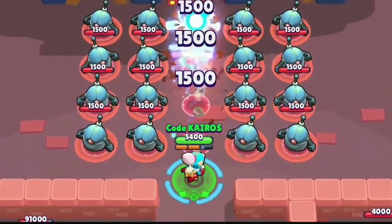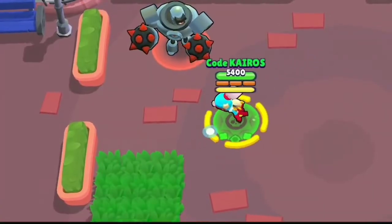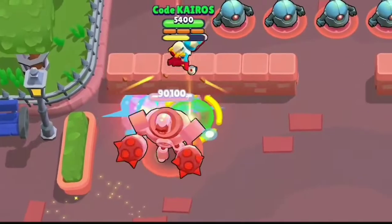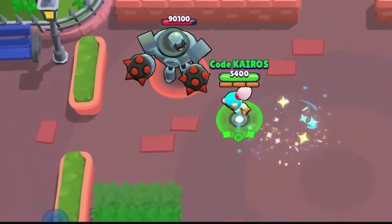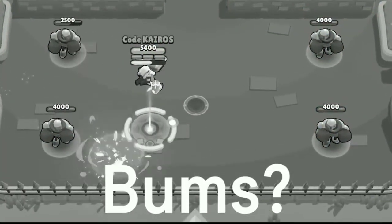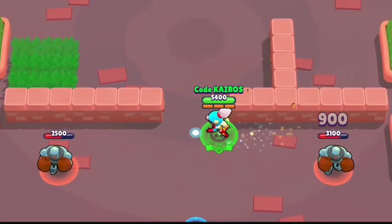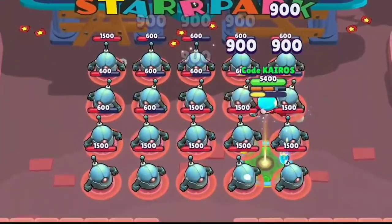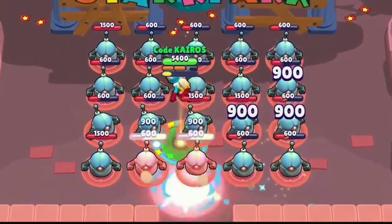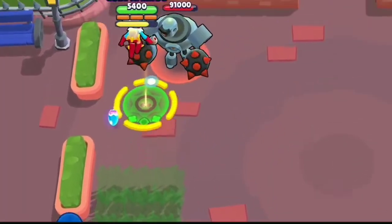If you hold or aim it for long range, it will be long and narrow. Janet's Super is Crescendo — it activates for a few seconds, dropping bombs that deal 900 damage per bomb. It will be difficult to control during the super.